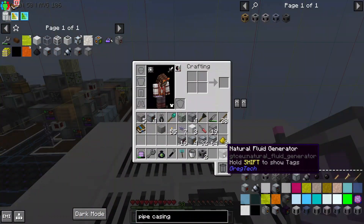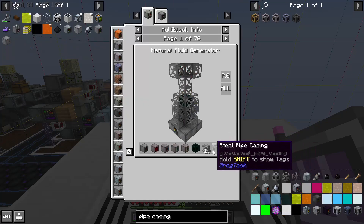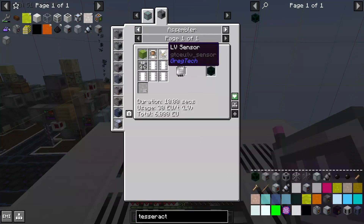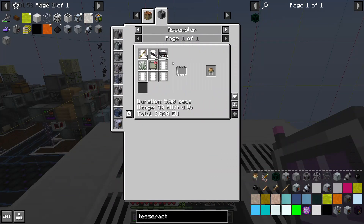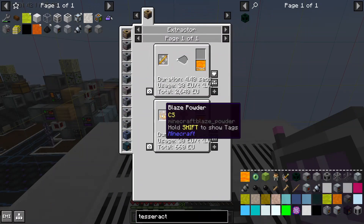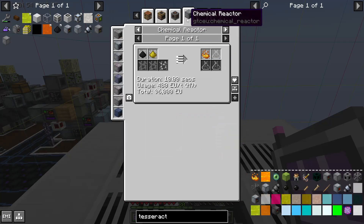Anyway, I've used lots of our dwindling steel reserves to make all the stuff for the natural fluid generator except the tesseract. Most of the stuff required for the tesseract is pretty easy, except for this block of ender eye, which is slightly less easy. You need liquid blaze, and the best way to get that is from blaze powder.